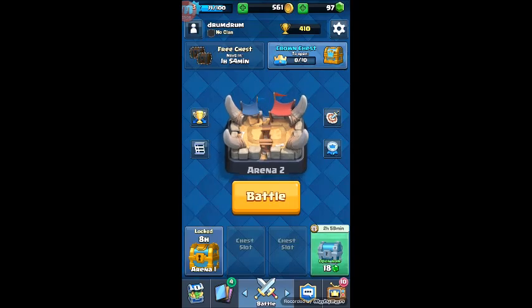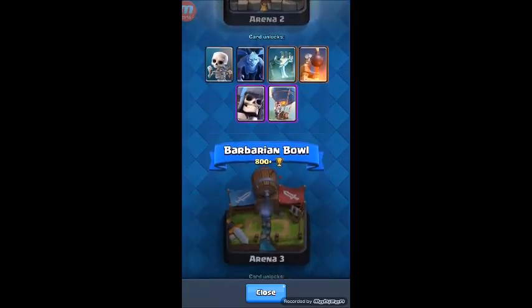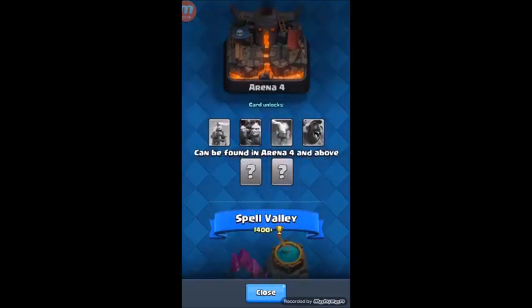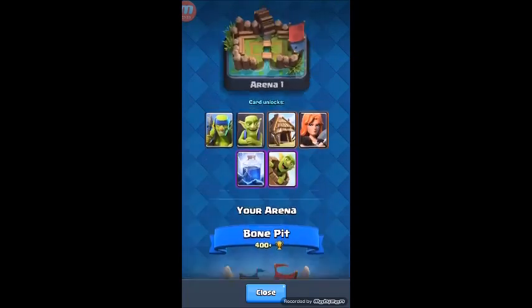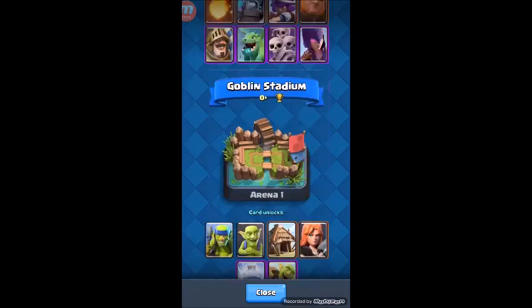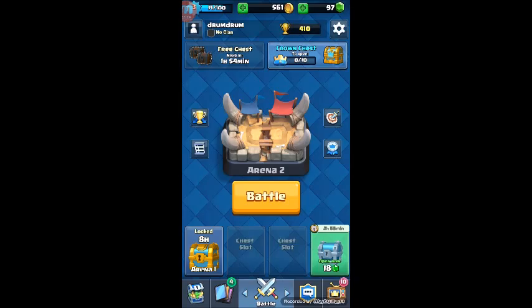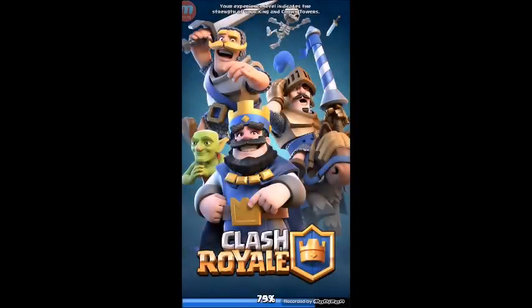You basically just hit the battle button. By the way, these are all the things I can unlock at this level. There are different rarities to them, and you can see they progress and change. I think this is my first time in arena two, so hopefully I don't get stomped — but you never know. I don't know if the game changes, but we're just going to go for it and I'll show you guys what it is. First time at this level, so don't laugh.